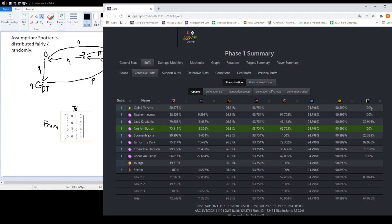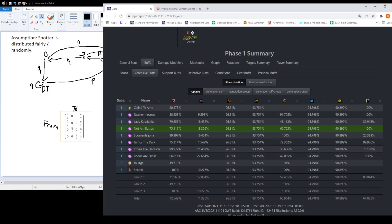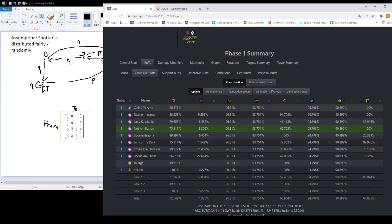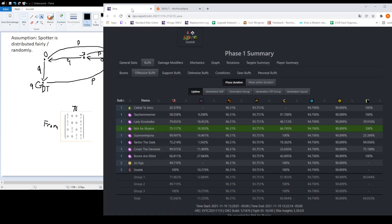But is that true? In this fight we have the druid at 100% spotter uptime, and the group as a whole has an 80% uptime. What we need to say about this 80% is that it includes the druid. If you want the true averages, we need to do some more math. We take 80% uptime times 8 players, which is 640%. Then we subtract the 100% from the druid, giving 540%, and divide by 7, to arrive at about 77% spotter uptime on the chronos.